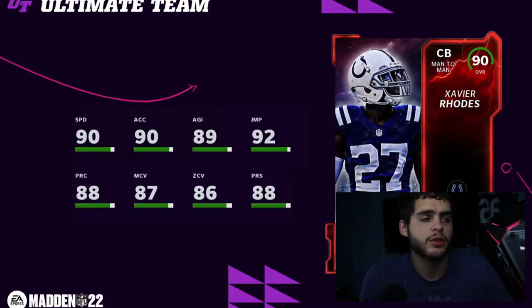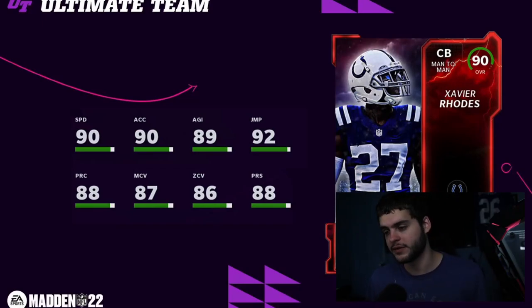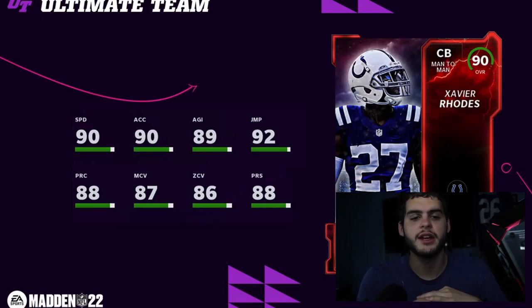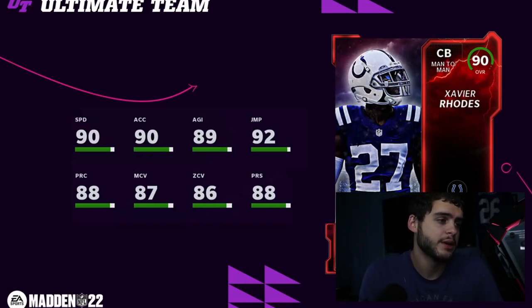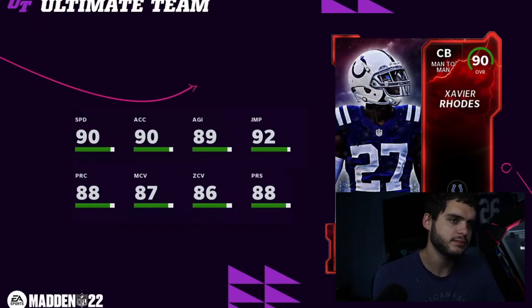At number four we have Xavier Rhodes, cornerback for the Colts. He would have been higher if he had better coverage, but the reason he's still ranked here is it's a position where you can have up to four or five corners you want to use. If you took an NCAT quarterback, in a week or two he's done and never playing your team. Xavier Rhodes, on the other hand — in a week you get Most Feared Jaire Alexander and he's your third corner; by November you get a Thanksgiving cornerback and he's your fourth, but he's still making your lineup. He gets 90 speed, 90 acceleration, 91 speed powered up, 89 press, 89 play recognition, 88 man, 87 zone, and 93 jumping — he gets really close to being a locked-down corner.